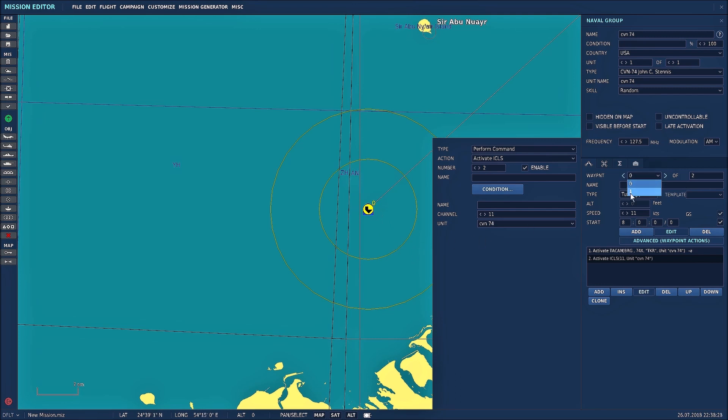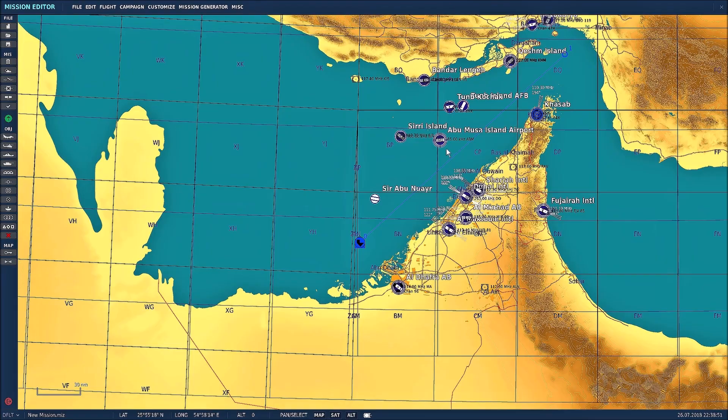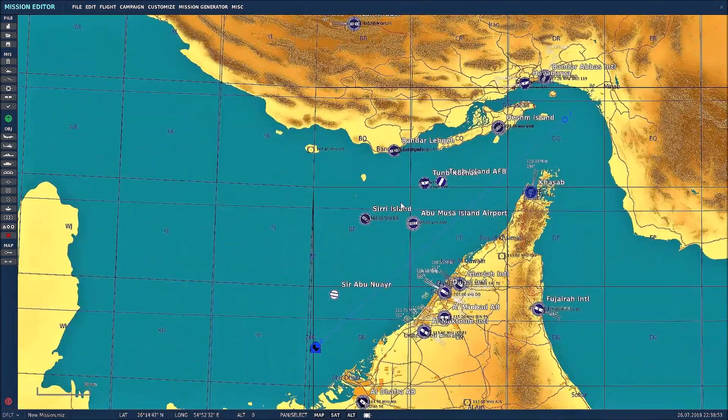That's for waypoint 0. For waypoint 1 you do the same thing: press Add, go to Advanced Waypoints, Add, Perform Command, and activate TACAN — TACAN is 74, unit CVN-74. Then add ICLS channel 11, CVN-74. So for every waypoint you have, you'll need to do that — add TACAN and add the ILS. But that's how you add an ILS and TACAN to a carrier.